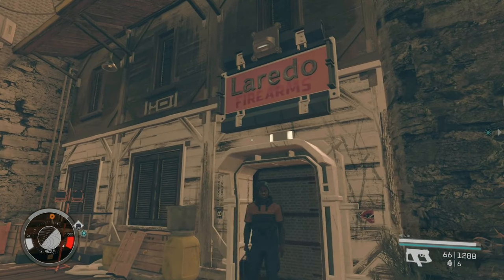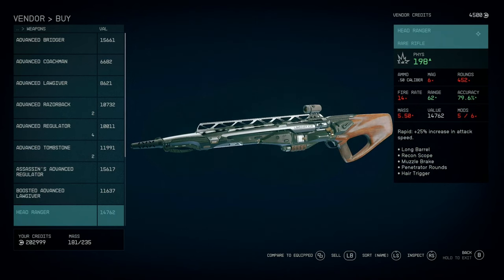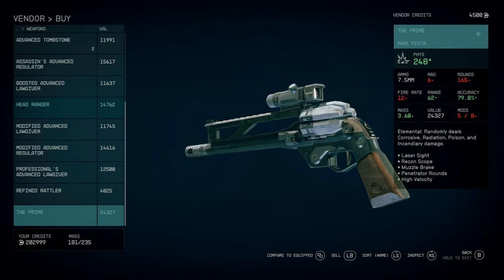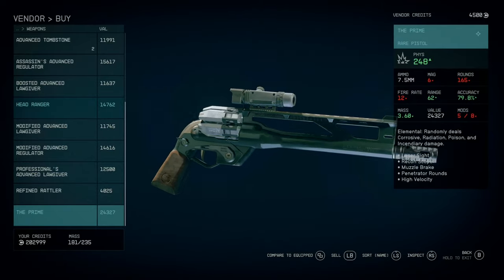Next we are going to Akila City in the Cheyenne system and our first stop is Loretto Firearms. Here you can obtain the Headranger which is a 50 caliber long range Lawgiver rifle with a recon scope, and you can pick up the Prime which is a comically large long range razorback pistol that looks like it might just break both your wrists if you try to shoot it.